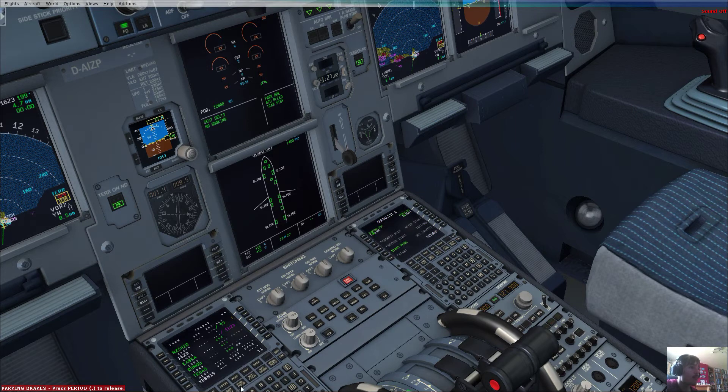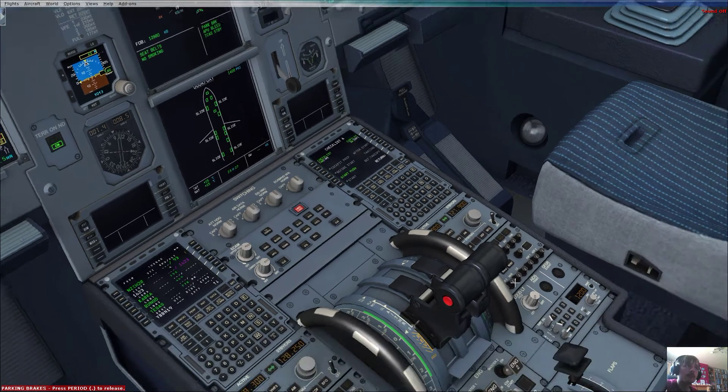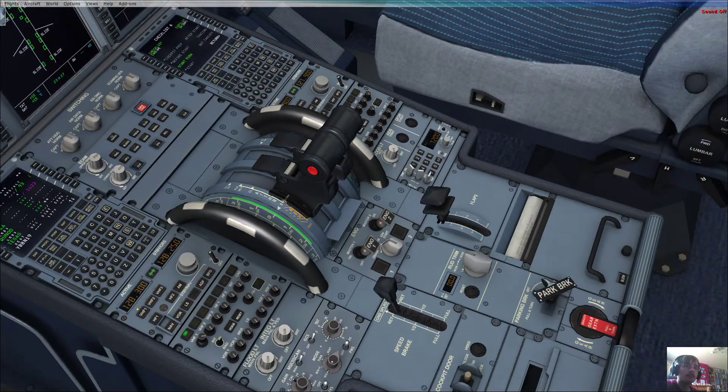Flight deck to ground. Go ahead, sir. Clearance for push and start. Please confirm ground equipment and services are clear.